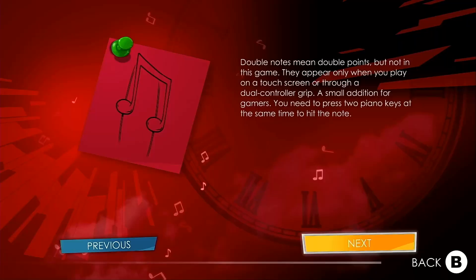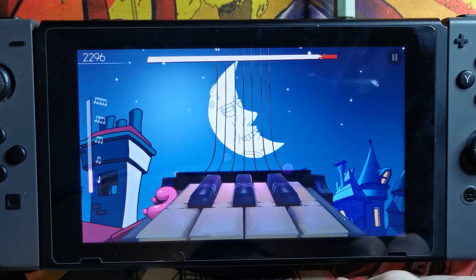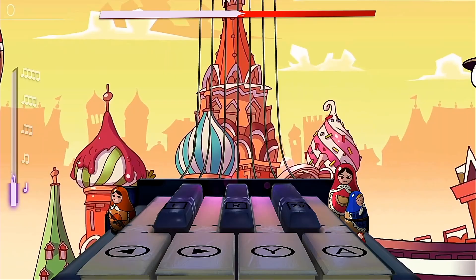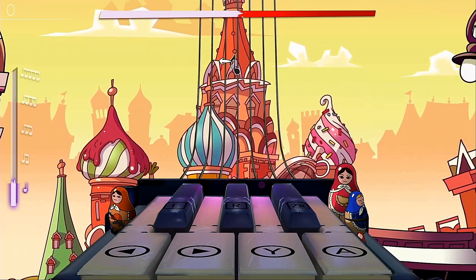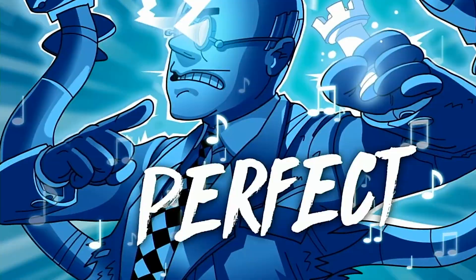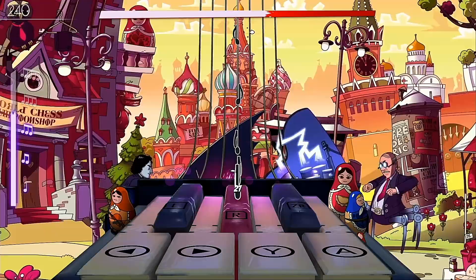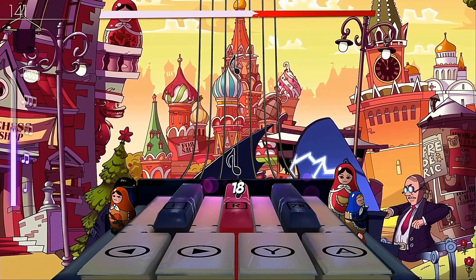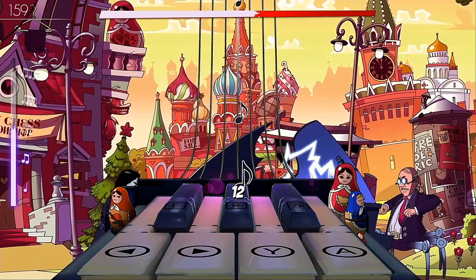Double notes are a type of special note that only appear when playing in touchscreen mode or with a dual controller grip, and they work the same as standard notes. The game also features a special action mechanic, similar to Guitar Hero's star power, which requires you to build the purple bar on the left side of the screen. Once built, activating the special action takes you to a mini-game where you touch specific areas or press buttons before they disappear. Failing has no penalty, but succeeding gives you an upper hand against your enemy, though honestly I couldn't tell much difference apart from the enemy disappearing from the screen briefly. The second mechanic is the golden note, which is practically impossible to get due to the tiny perfect window — it awards 6,000 additional points and is only worth pursuing if you're point chasing.